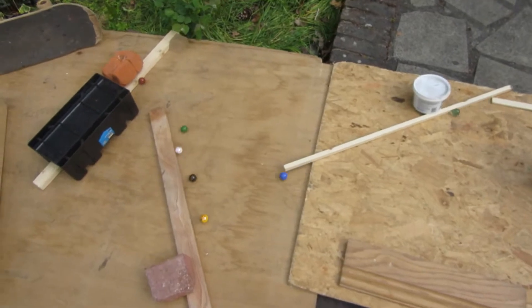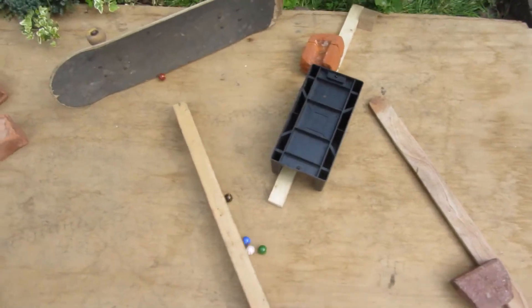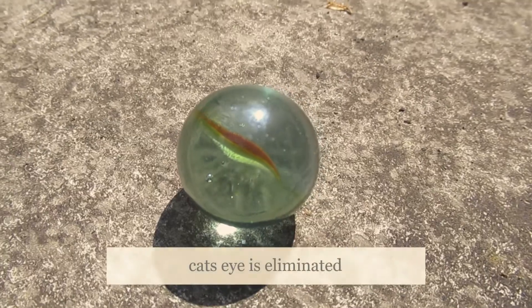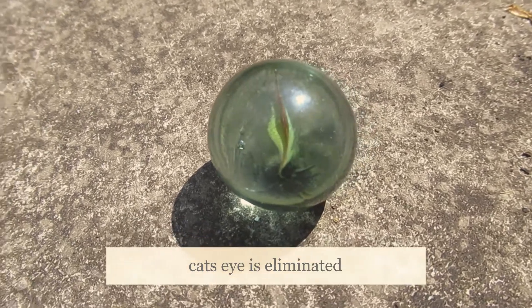White has done pretty well here and is up in 2nd, but it's Cat's Eye who is near the back of the pack with Yellow. We'll have to see as it comes down, and it looks like Cat's Eye will be eliminated 2nd. Not a very good run for Cat's Eye, either.